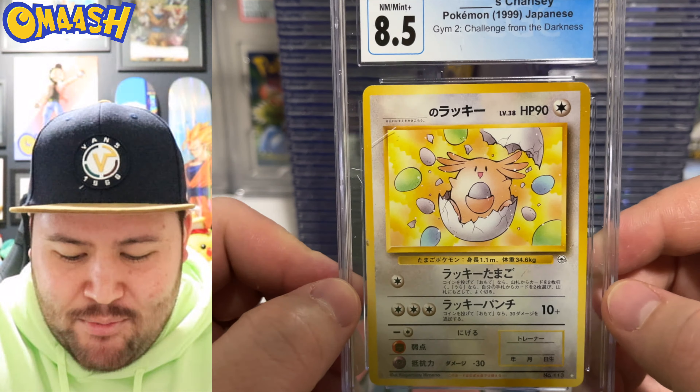Charizard 9 from Vivid Voltage — classic card, classic artwork. Shiny — whoa, what happened to this card? That is wild. 5.5 for the Shining Vulcanion. Wonder what happened with that guy. But there are too many cards — we'll be here for 2 hours if I sit and stare at every single card.